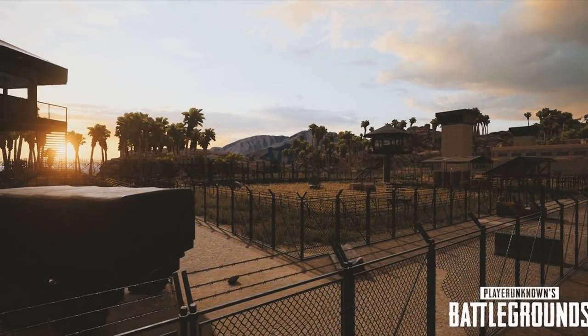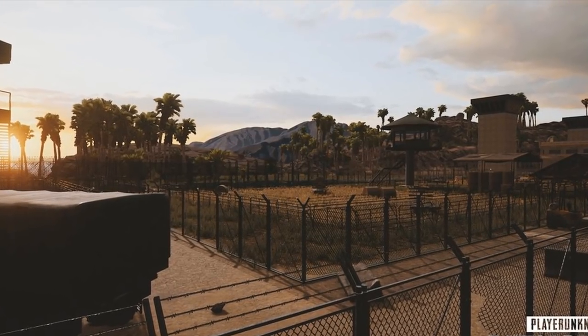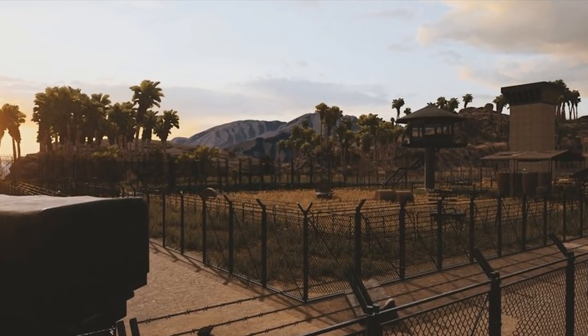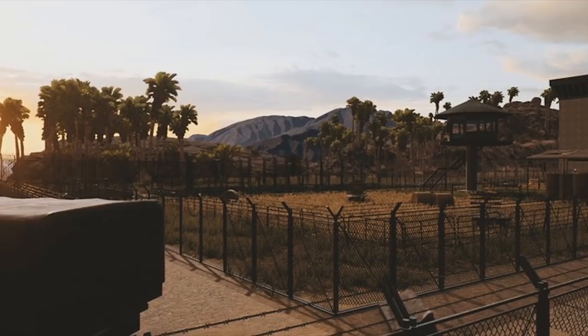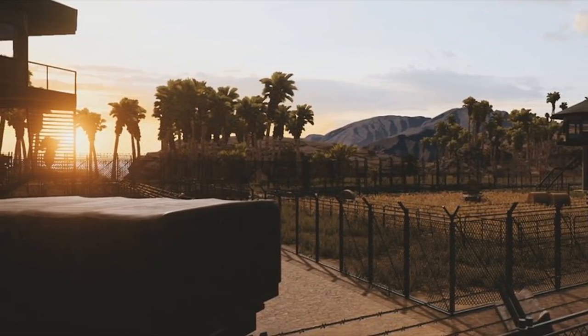This next screenshot may look at first glance like there's not much to see, but take a look at those beautiful palm trees and all the greenery surrounding what looks like a prison complex or a military complex. Let me know in the comments below what you think this could be. Either way, all the beautiful greenery surrounding this area could be a good contrast from the rest of the desert map.